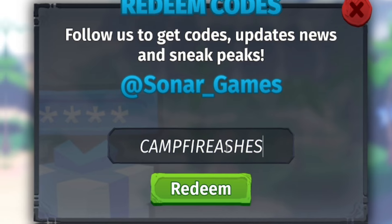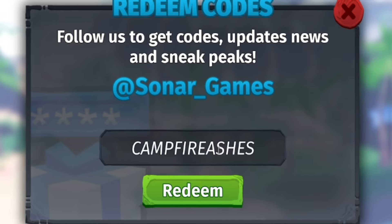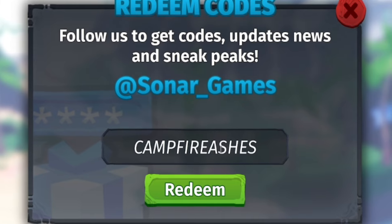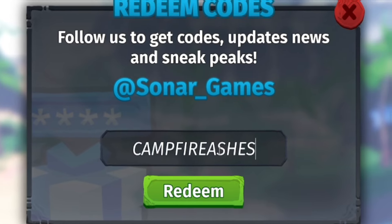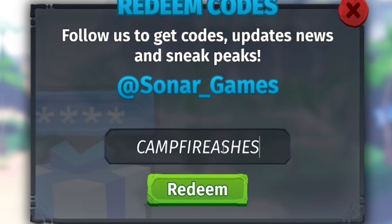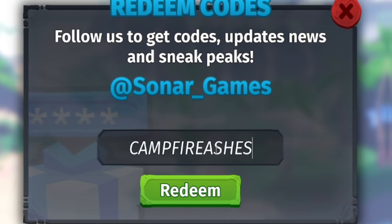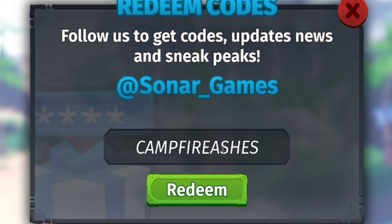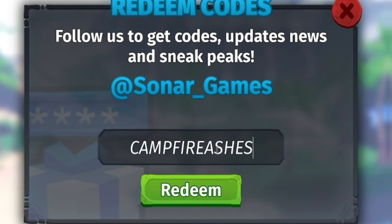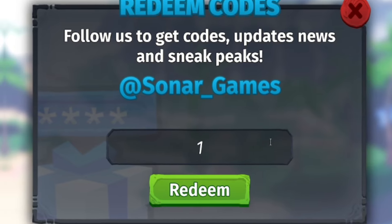A clever tip with these codes: try them out every single time you play the game and at some point they'll work — you just need to time it right for when those Discord events are happening. If you join the Creatures of Scenario Discord server you'll know exactly when to redeem them. Remember, don't skip around or you'll miss the secret codes and the giveaway later in the video. Once you've redeemed 'campfireashes,' let's move on.